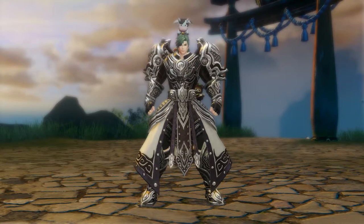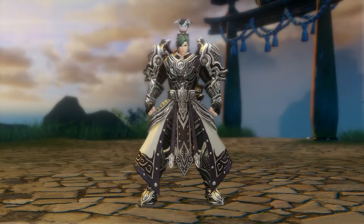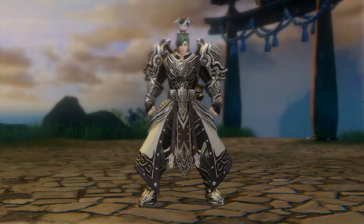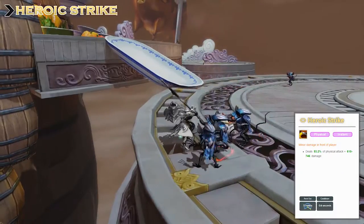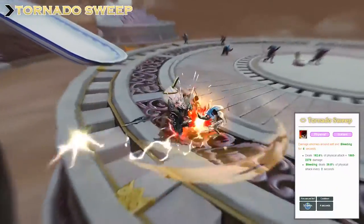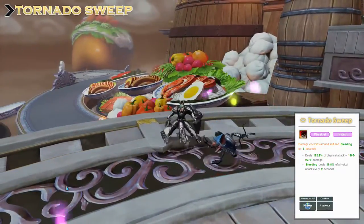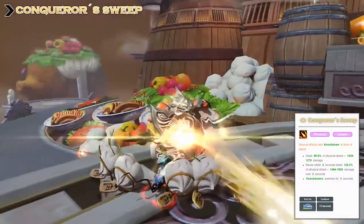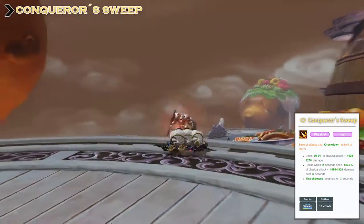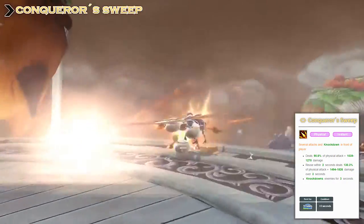Next point on our list will be the skill points. I will show you the skill animations and explain some skill effects, but I won't explain every skill in detail — I added the skill descriptions for that. Let's start with Heroic Strike, which is our basic attack on the left mouse button. Next is Tornado Sweep, which is a really important skill for us — it will be on the right mouse button. Conqueror Sweep is a skill with 2 stages, also very important. We want to use it as often as possible. The first stage is a knockdown and we will literally use it in every rotation.